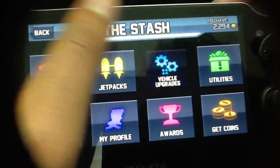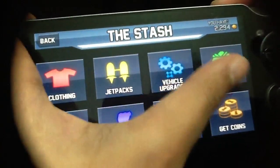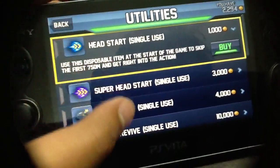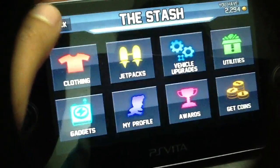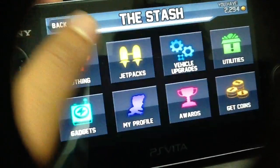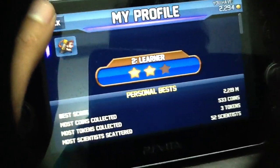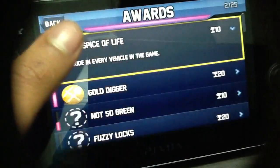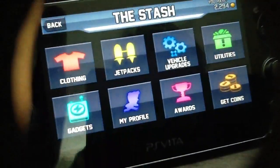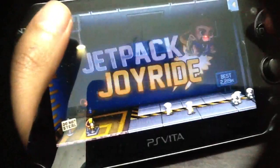Here you can see vehicle upgrades. You can buy coins — your utility, your gadgets. Here you can view your profile where you can view your stats, and here you can buy coins from the PlayStation Store.